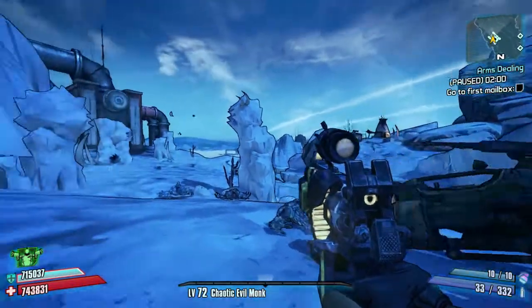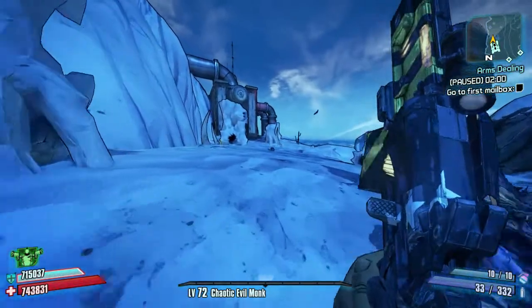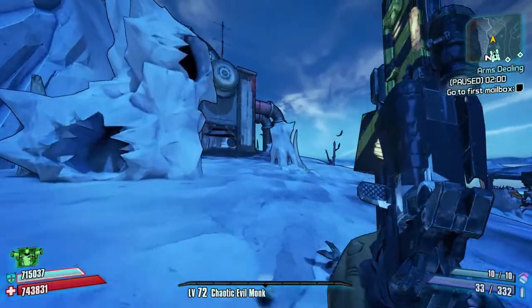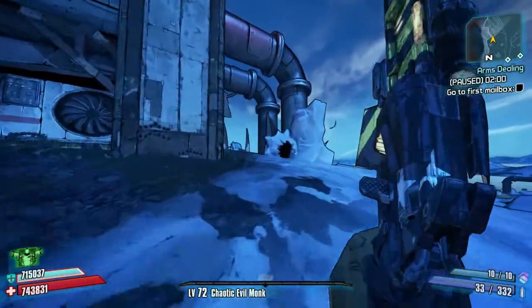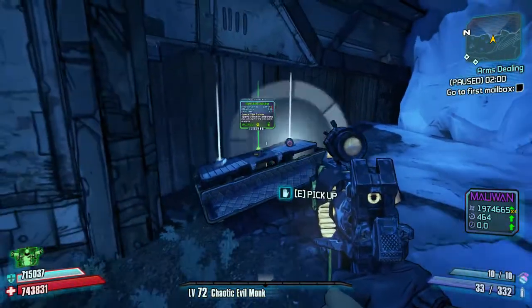Number two is a bit further down, just past the entrance to where you go to Frostburn Canyon. If you carry on going down, you're going to head towards this pumping station over here. And right at the end, just under the pipes, we have another doll chest.